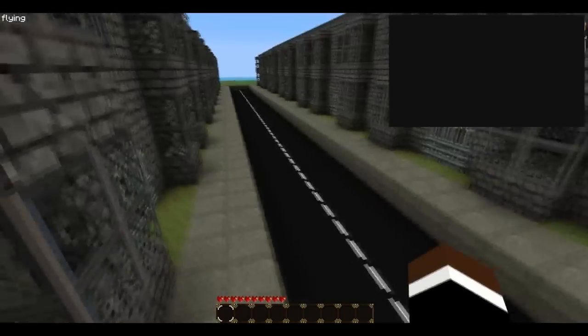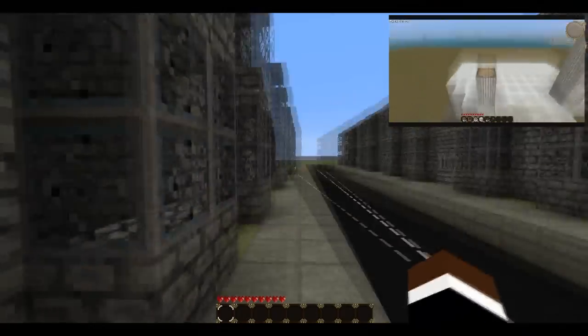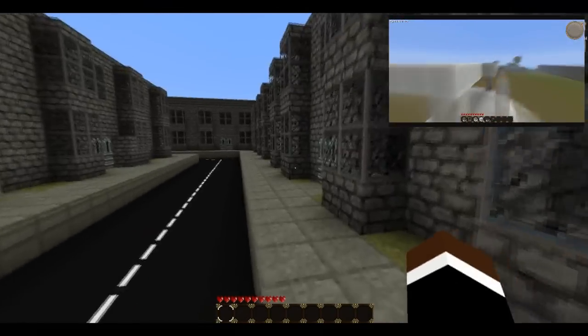I've built all the way along there and all the way along there now with all these buildings. I've put flora down inside them so there are no sheep spawning inside the buildings.